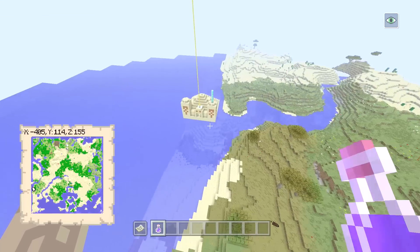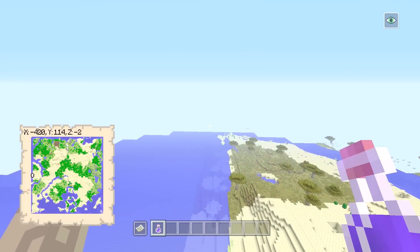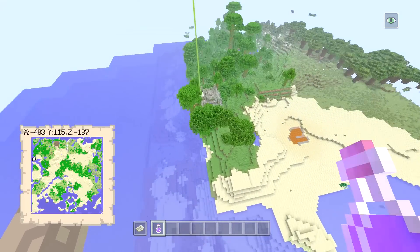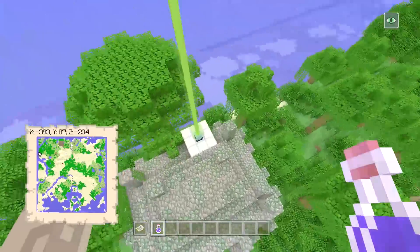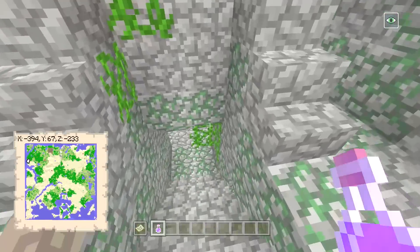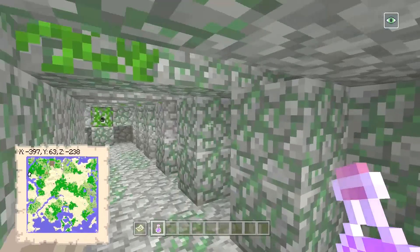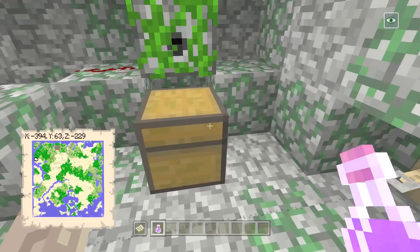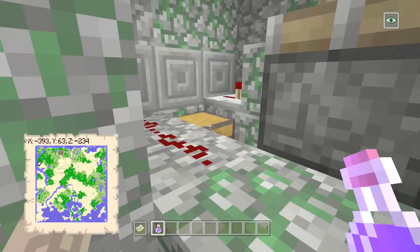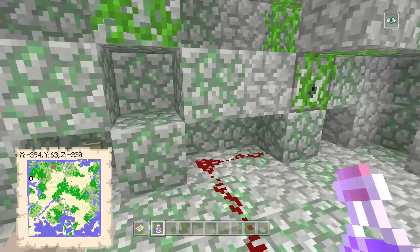I also forgot to mention there is a jungle temple as well, and it doesn't have bad loot to be fair. There's a little jungle up here — if you go inside and do the lever mechanism, you get an emerald in one chest. But in the other chest it's not bad — you actually get a diamond horse armor, which is pretty good; you don't really come across those that often.